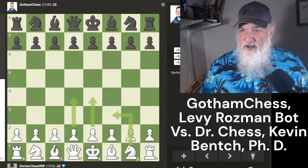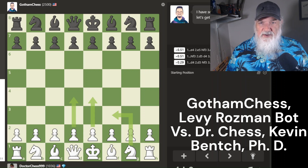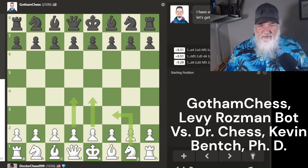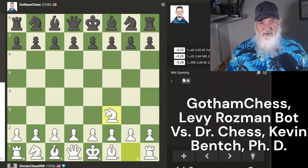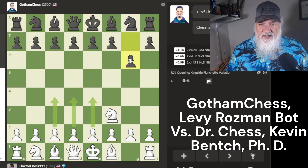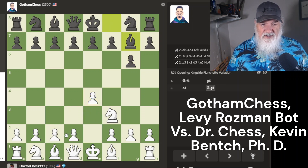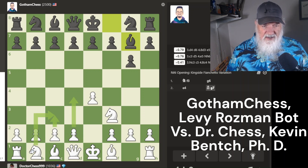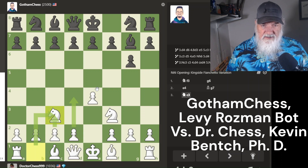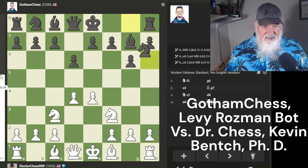So I'll zoom back and we can see some of the stuff going on here as the play goes on. The first option is knight to F3, which is the Réti. I've fallen in love with that since I've been playing with the assisted option. He puts the pawn to G6, getting ready for a fianchetto. So I'm going to go ahead and move these pawns up. I'd like to get two pawns in the center if I could. He attacks that pawn and I'm going to put the knight here. We're doing pretty decent — at least the white line has not tanked yet.